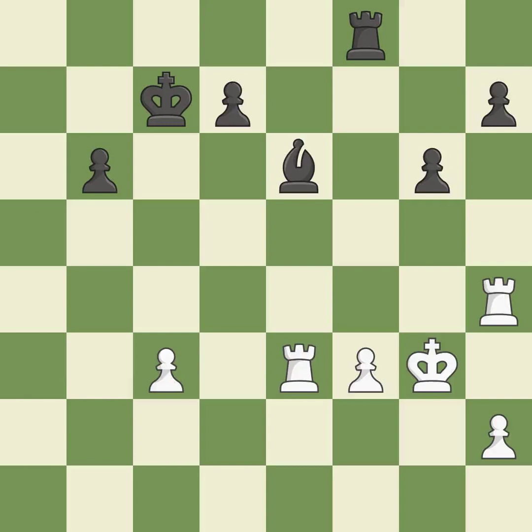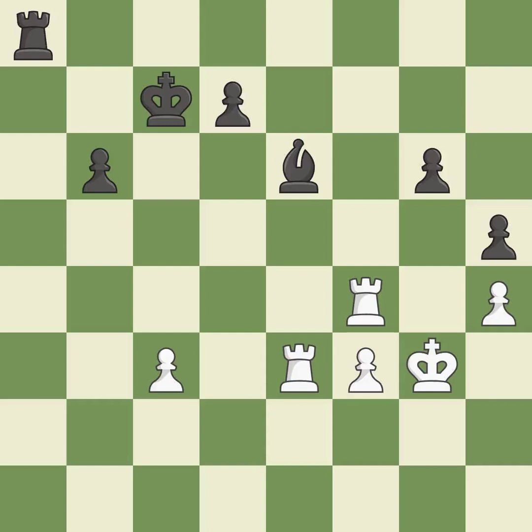Recaptures. This moves the pawn to safety — it is best. This offers an equal trade of pieces — it is good. The rook is now on an open file, which helps control squares across the board — it is best. That's a sensible reply — it is excellent.